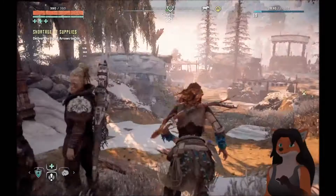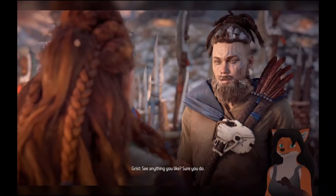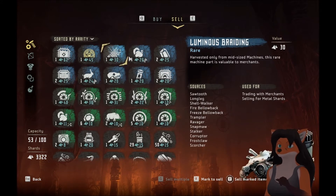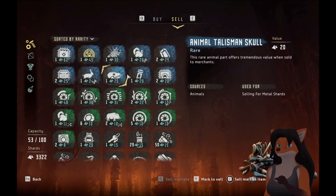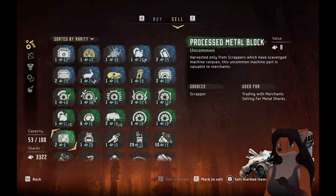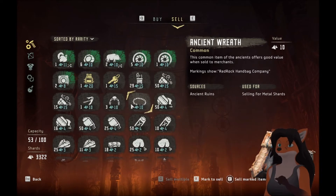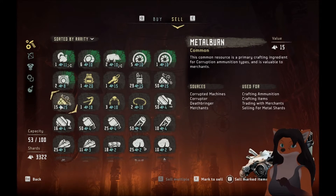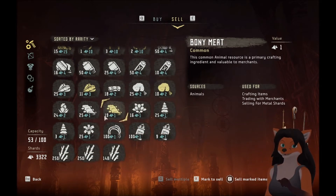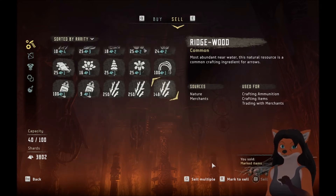We'll be able to handle that easily enough. Special item — signal arrow package. This merchant over here — we have some things to sell you. Let's trade. First things first, we are selling a few things: slag, shine, glass. Processed metal block. Any of the extra things we can probably sell, especially this rich meat. Okay, that's plenty. Sell the marked items — we go from 3,322 to 3,802. Nice.